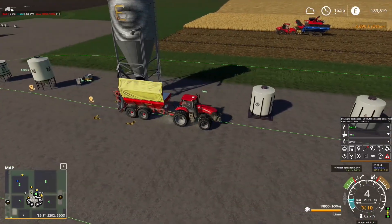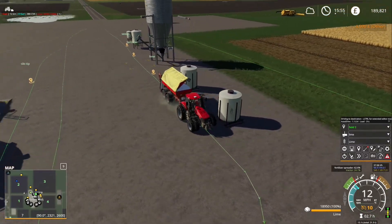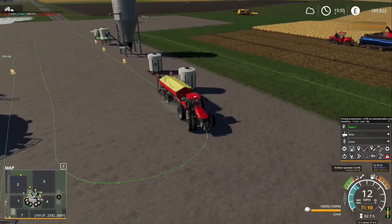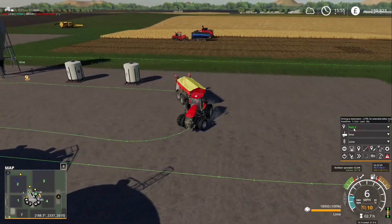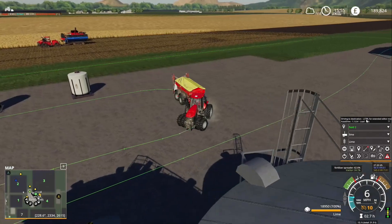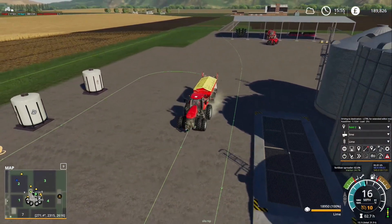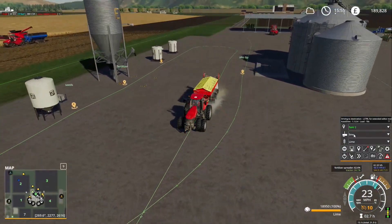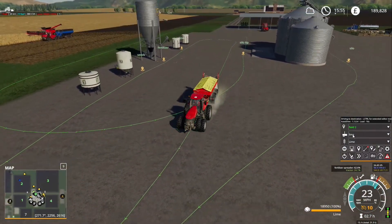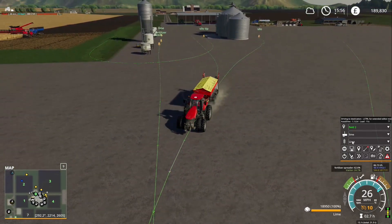As you can see I've got them set up for seeds, fertilizer, and lime. I've also set my AutoDrive to the load function — I've set it to field two where it needs to start, which is the current field we're working in, the waypoint where it needs to fill up which is the lime one, and then the contents that it needs to fill up with, which in our case is lime.